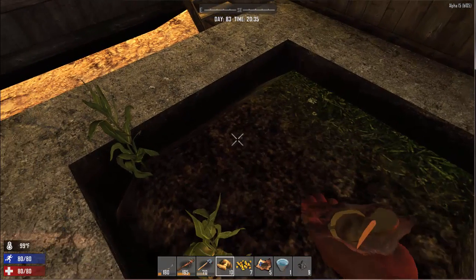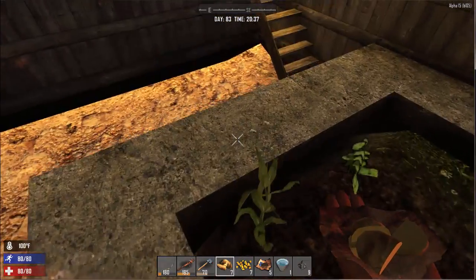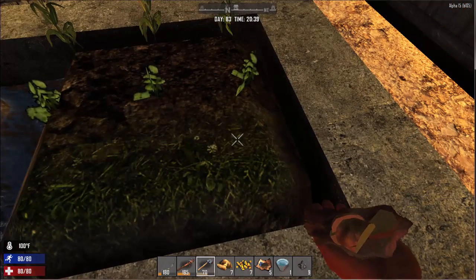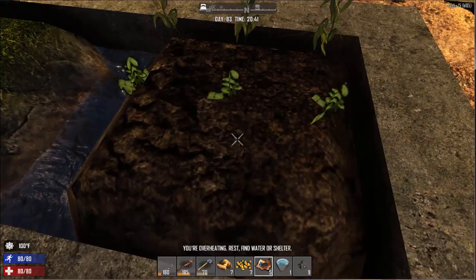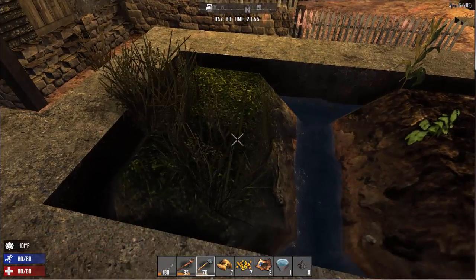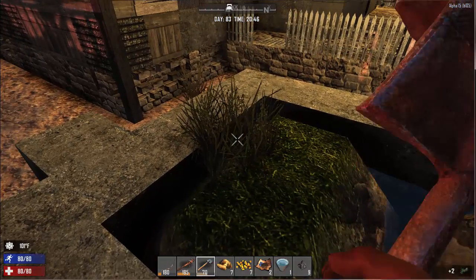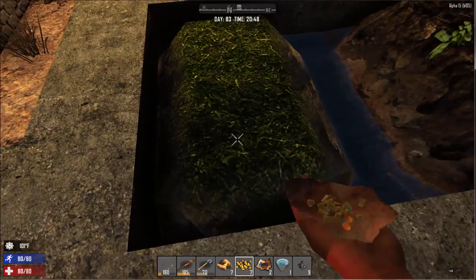And we'll plant some potatoes. And then here on the end we'll plant some blueberries. So let's go ahead and work this ground. You've got to left click to destroy the grass.